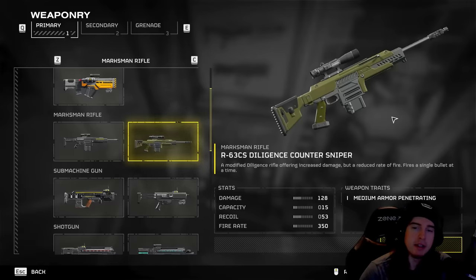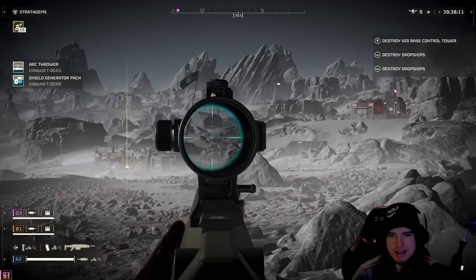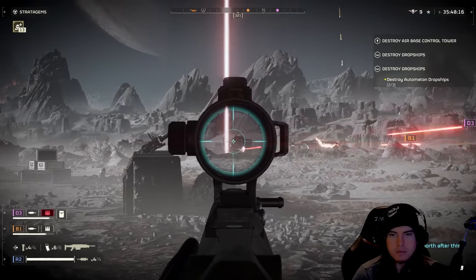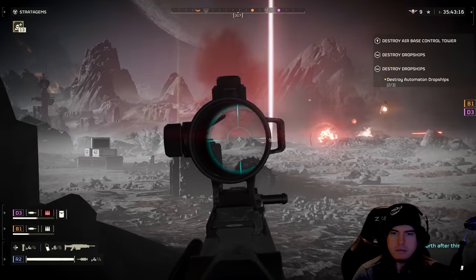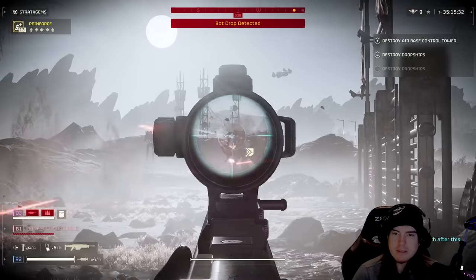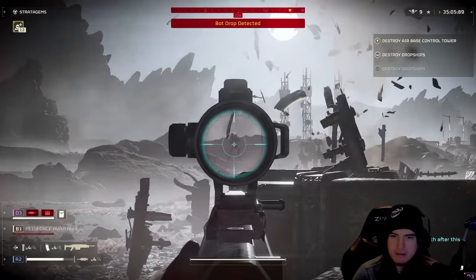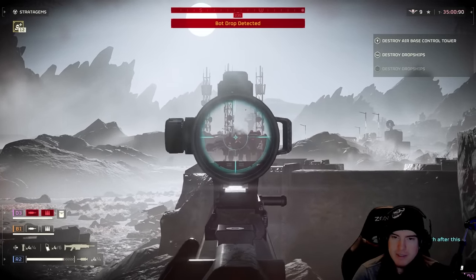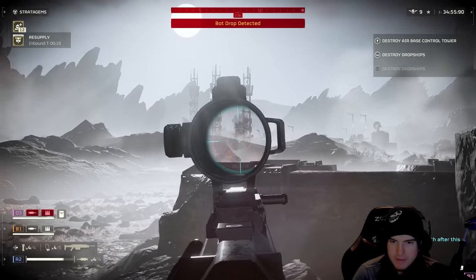We also got a change to the diligence counter sniper, which now has medium armor penetration. The overall recoil feels adjusted — it's a bit more like the original diligence. It still has a little sway when moving around, similar to the anti-material rifle, but it does feel nicer against bots. That said, it's still not something I'd write home about, and the scope doesn't always land shots exactly where you want, even though it can one-shot devastators if you hit the center chest weak spot.